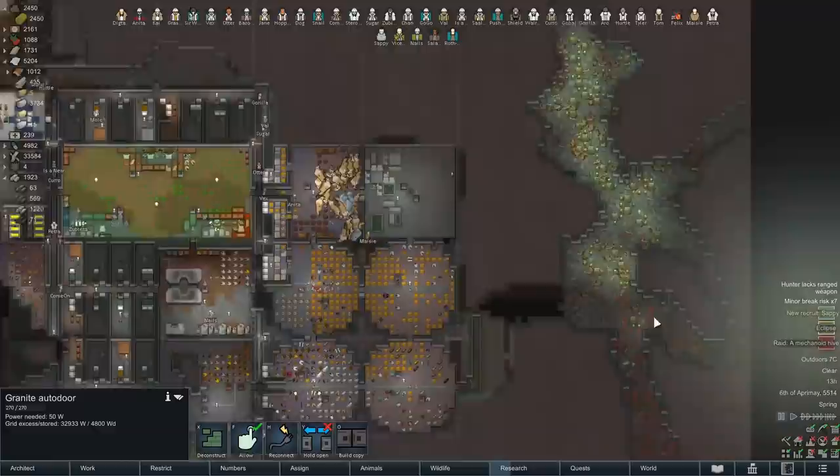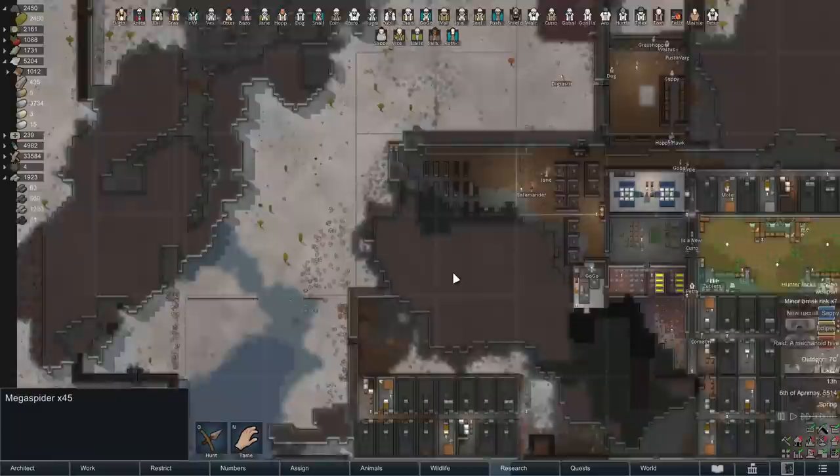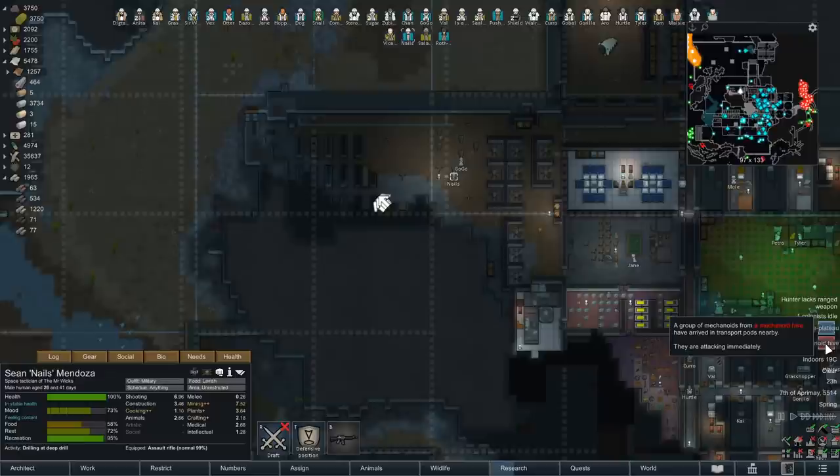I better open up all these doors. The bug situation — it's still not getting out of hand, that's 45. I think we dealt with 100 when they spawned in here. I was just about to get around to those annoying bugs, and then we got another mechanoid raid.